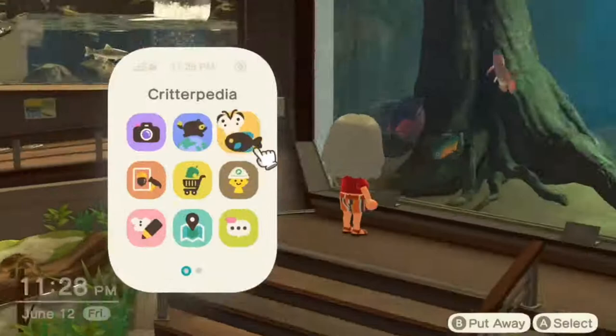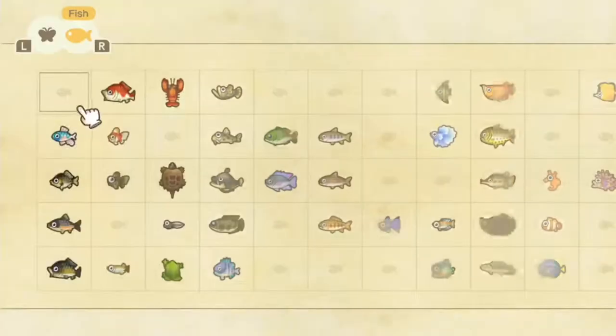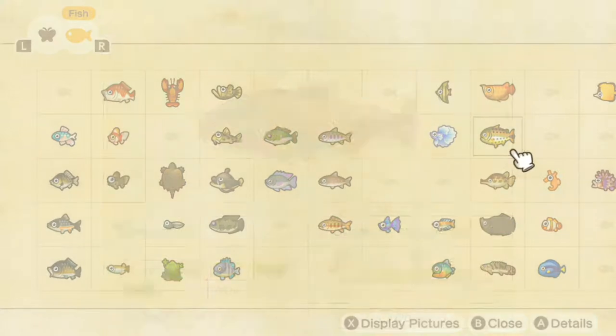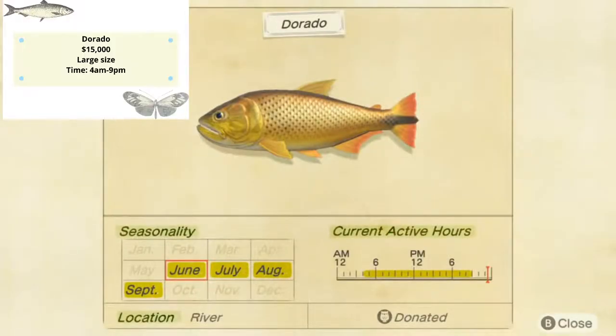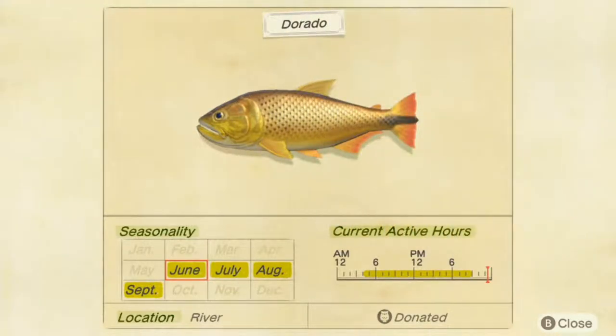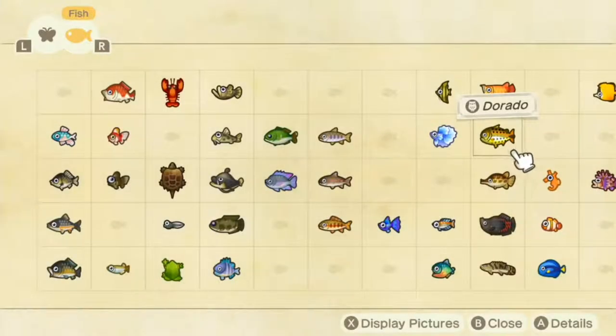I say dorado, you say dorito — I think that line is kind of silly. Let's check the dictionary. Dorado's shadow is going to be a very large shadow in the river — kind of hard to miss. It sells for 1,500 bells and appears from 4 a.m. to 9 p.m. It's not going to disappear until October, so you will get it.